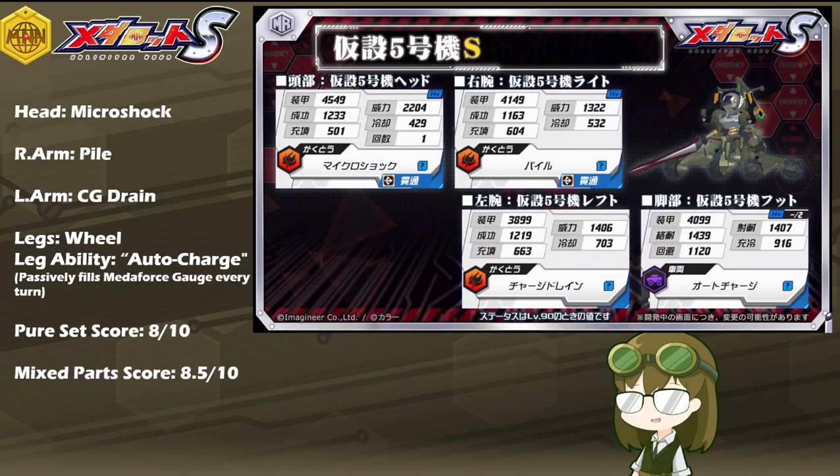As a pure set score, I honestly have to rate Unit 05 a very solid 8 out of 10, and some arguments could even be made for an 8.5. The reason I'm not rating him any higher is that even though his kit has very good synergy with itself — between Microshock, Charge Drain, and Auto Charge — he is a one-man walking MetaForce battery with no need for further MetaForce support. His biggest weakness is the fact that he is wheel-legged, which means even though he has the speed, he does not have the coverage, severely hurting anyone trying to use him as a pure set.